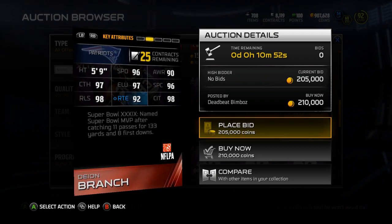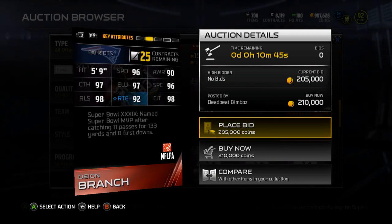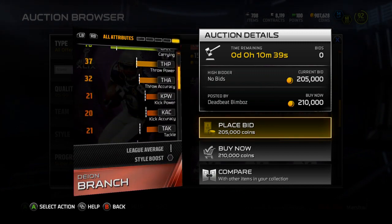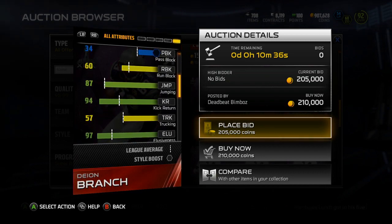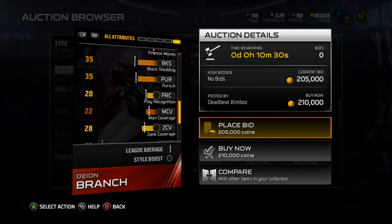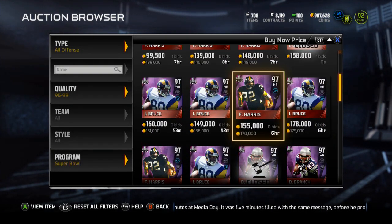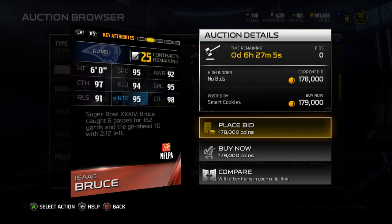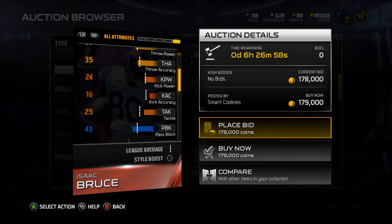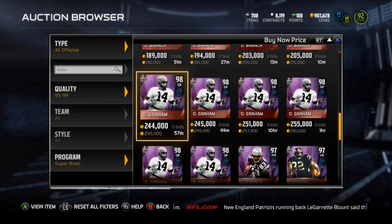Deon Branch has 96 speed, 90 awareness, 97 catch, 97 elusiveness, 96 spec catch, 98 release, 92 route running, and 98 catch in traffic. His run block is a 60, and 87 jumping is pretty bad. He's got a good spin and juke move — pretty good card. That 98 release is really nice. What is Isaac Bruce's jumping? 94 jump. Alright, Isaac Bruce, you might be joining the team.